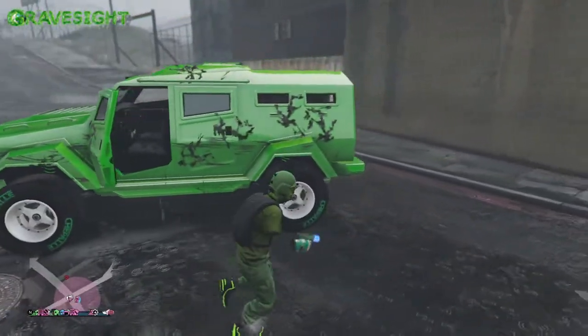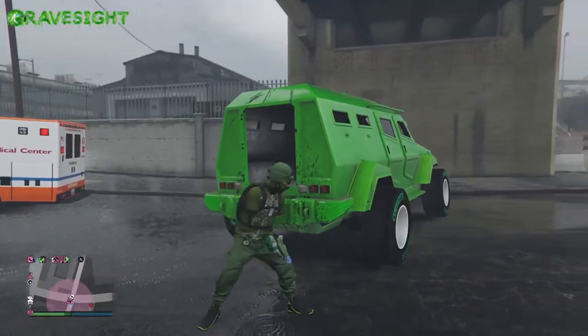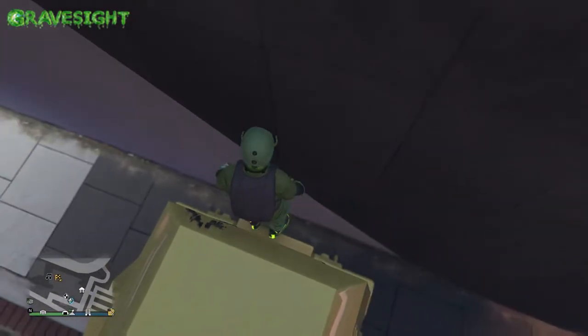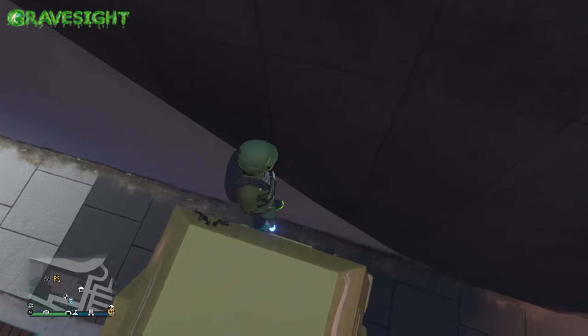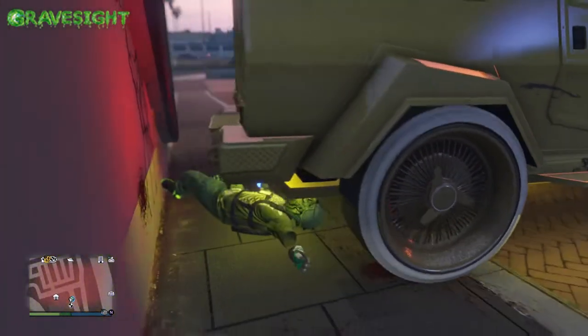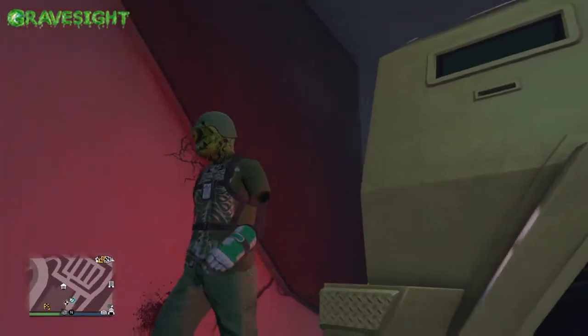All we're doing is finding a flat wall somewhere — you guys could literally be doing this anywhere, just make sure it's kind of a flat wall. Then we're going to jump back here and have our friend just back up into us, just like this. Oh, it just opened it — you see how that works? He basically broke it off just by running back into the wall like that.